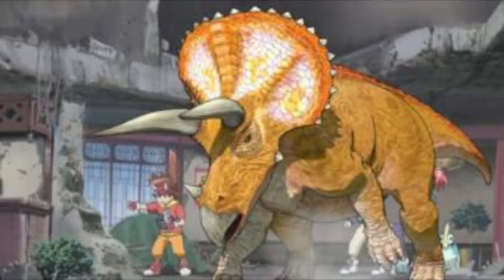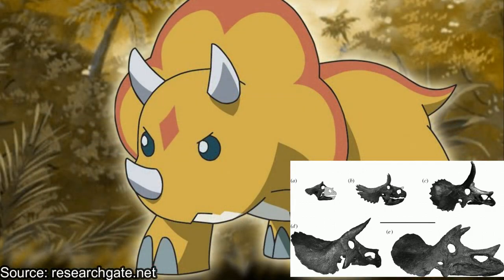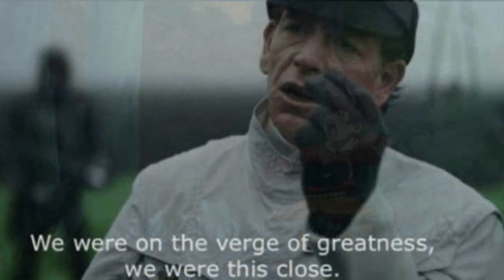One thing Dynop missed was the frill. The frill wouldn't have these bony spikes on an adult Triceratops. However, infants do have lumps and bumps around the edge of their frill. In Dinosaur King this is switched around — Chomp has no bumps on his smaller form but has them in his bigger form. So they were onto something, but still off by a bit.